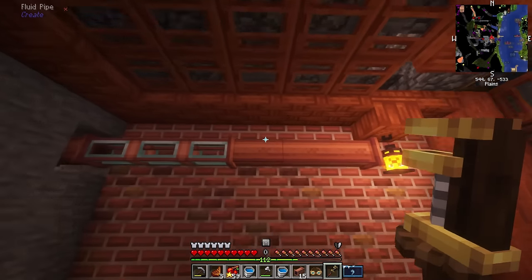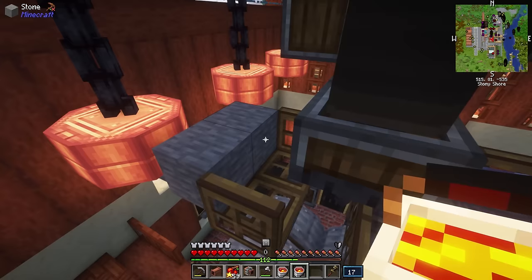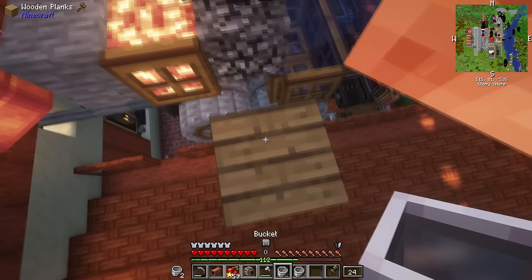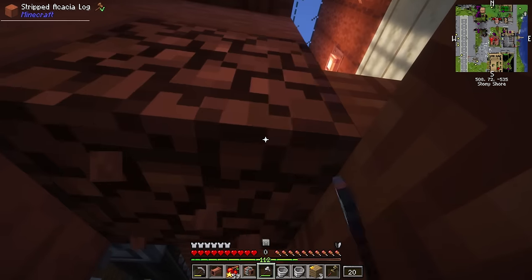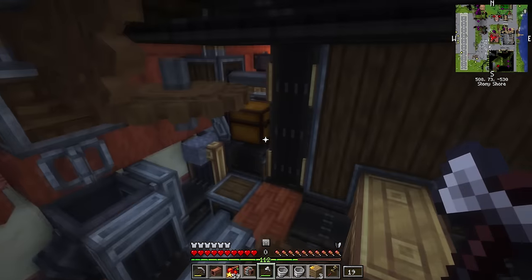An andesite factory needs lava, so I went to our little lava farm and started connecting pipes that would reach from the farm all the way to the factory. We also needed lava for a cobblestone generator, because all great things start with a cobblestone generator. Behind the wall you'll see the guts of the factory, where all the real work happens.